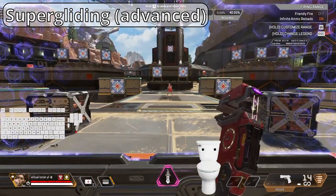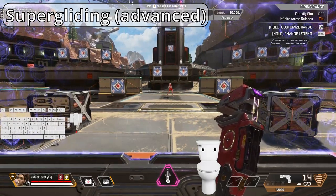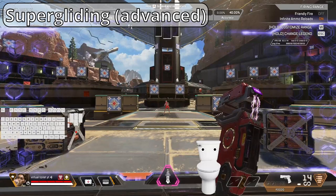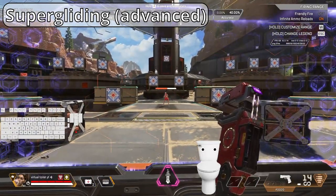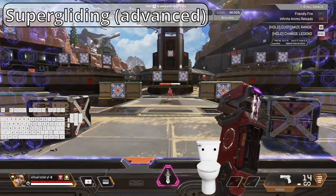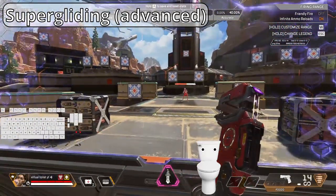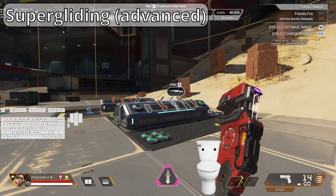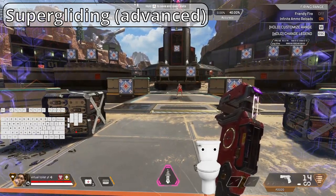Once you are good with the basic forward super glide, it is time to add variation. Did you know you can super glide in seven directions on mouse and keyboard? First, we have the basic forward super glide. We can also super glide 45 degrees sideways — to this side and this side. We can even super glide 90 degrees sideways — this side and this side. And lastly, you can super glide backwards 45 degrees — this side and this side.